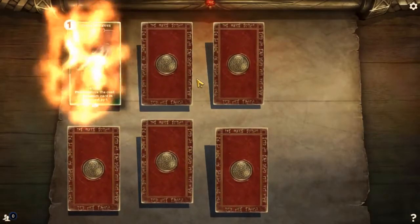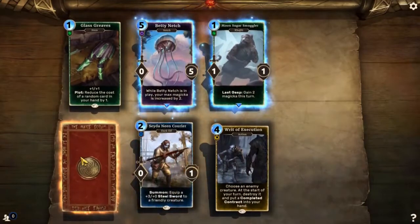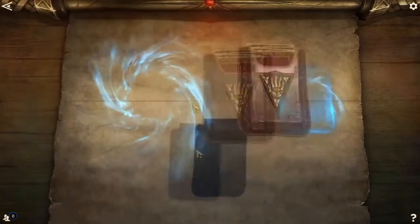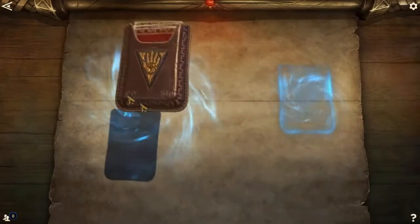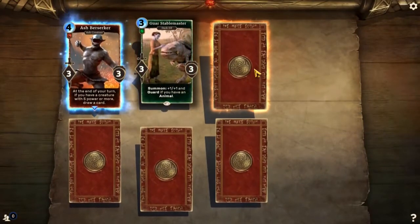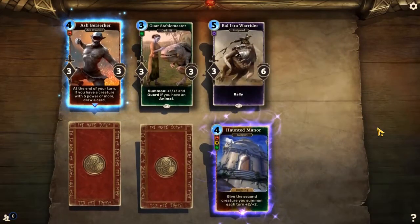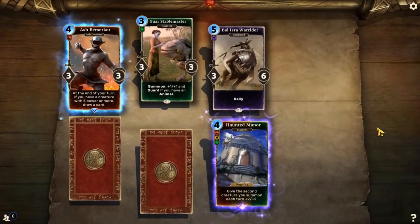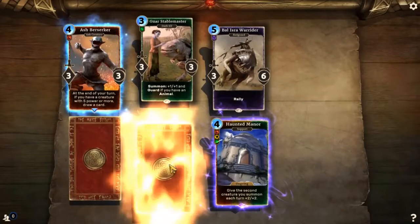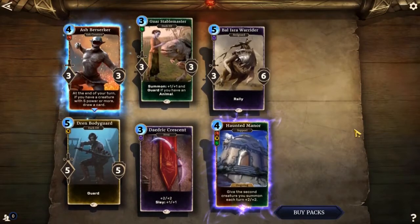Only a couple packs left — come on, Legendaries! Glass Greaves, Betty Netch, Moonsugar Smuggler, Rit of Execution, Saydanine Courier, Mage's Guild Recruit. Come on, baby! Ash Berserker, Guar Stablemaster, Baleaestra War Rider, Haunted Manor — hey, that's not bad! I'm gonna use that for sure, I wish I had two more of those. Daedric Crescent, Dren Bodyguard. I'm pretty happy with that overall.